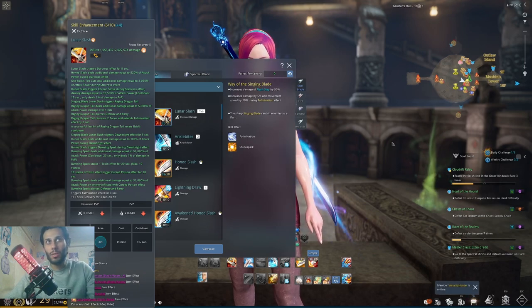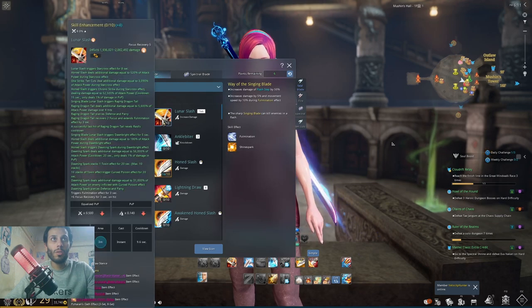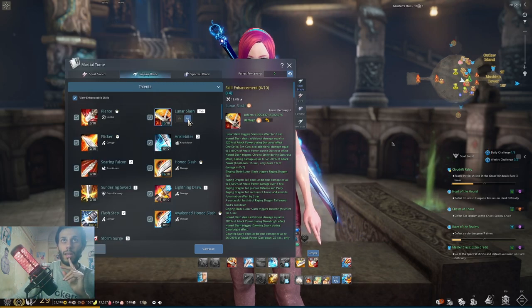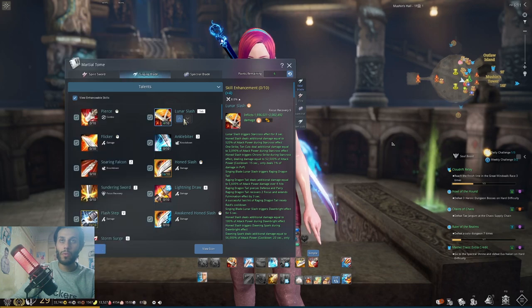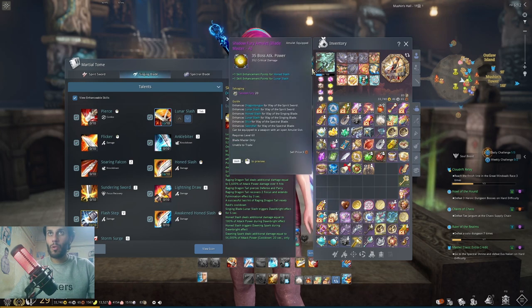With these points, you can increase your damage on a skill. For example, this skill has 1.9 million damage — if I go up it becomes 1.955. There's an interest rate on every point showing how much damage it adds. I have 50% more damage on my Lunar Slash because of these points. If I go down it decreases by 1% per point, but points from items always stay with me. Amulets can also give skill enhancers, increasing skill points.